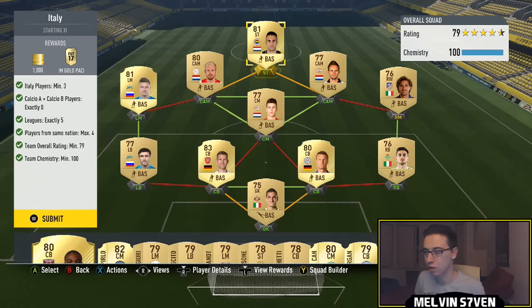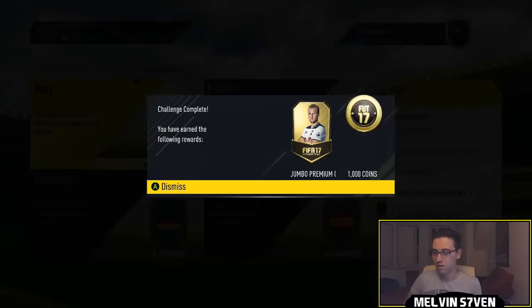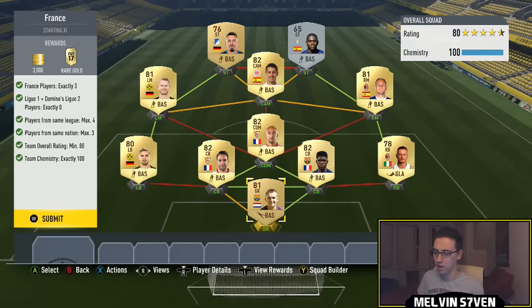With the Italian players added, maybe 15k total, but you do get 1k coins and a jumbo premium gold pack, which is a 15k pack. The rewards for this set are really really good and get progressively better. The next one is the France SBC — this was one of the easiest.